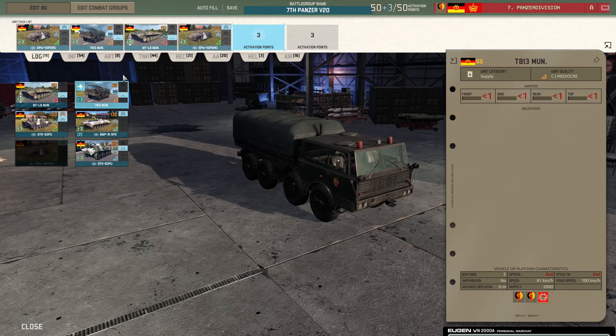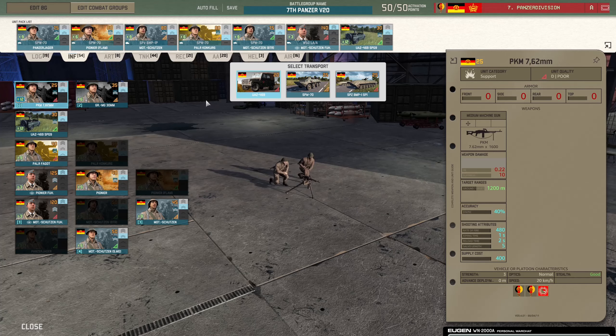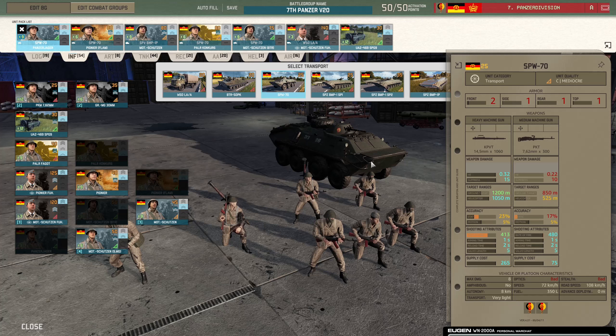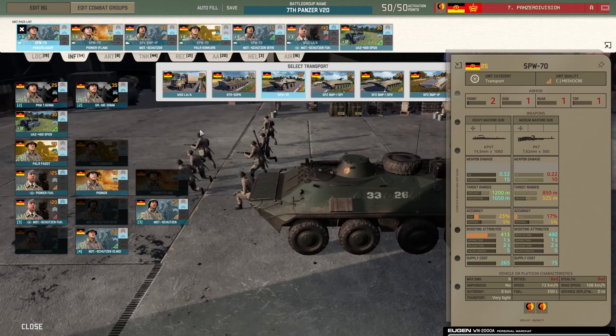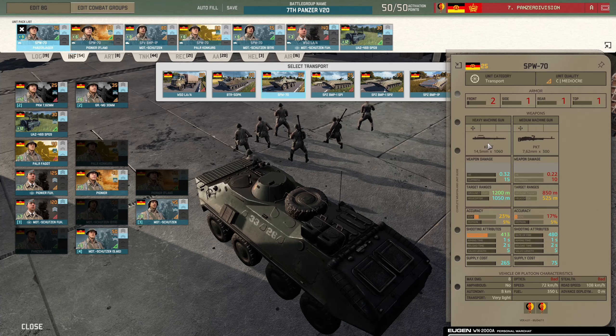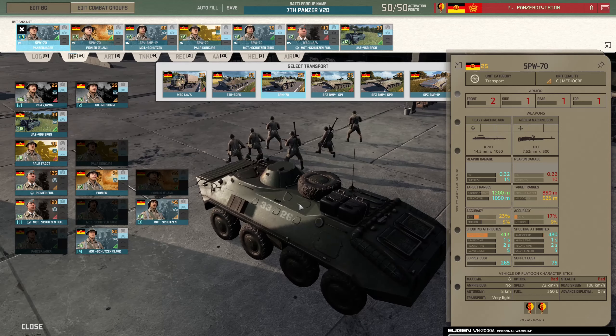So it dies easy, and if you lose it you're going to be very sad. It's good to bring one of each. Infantry tab: Panzer Jaeger in the SPW-70. Anything I can bring in the SPW-70 I do. It's a BTR-60 but East German. KPVT — very good. Two front armour, good. That means it can survive a front shot from an M72 LAW. It's got the fastest road speed, fast off-road speed. It's a good transport.